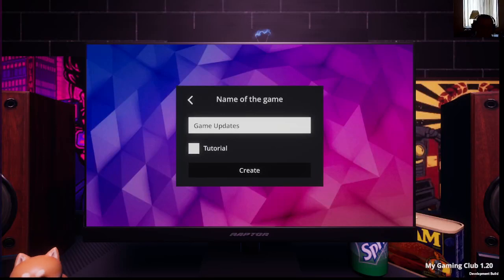Hello everyone, welcome back to the channel and welcome to version 1.2. There has been an update for my gaming club, and this supposedly has a house that you can sleep in, a few bug fixes, and some other stuff as well. The game has been renamed to 'Game Updates' just to give you guys a first look at some of the new stuff.